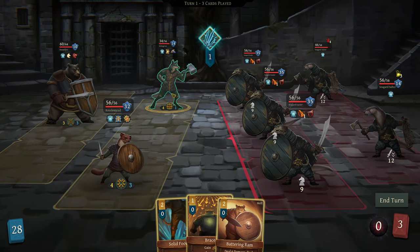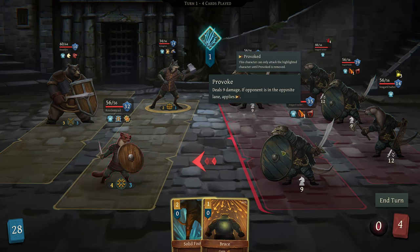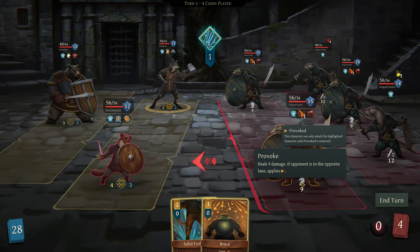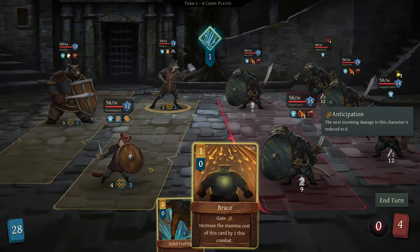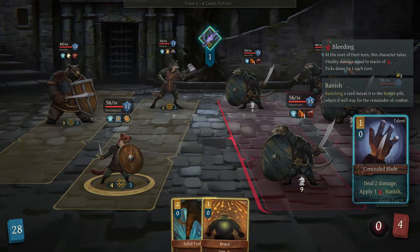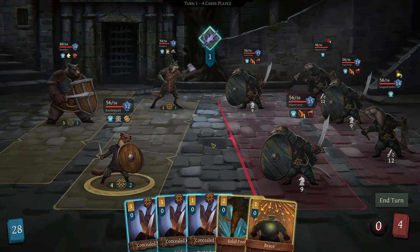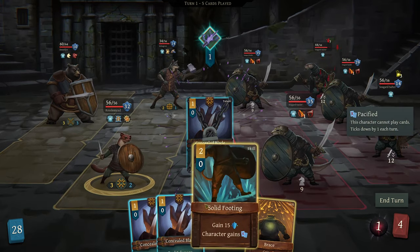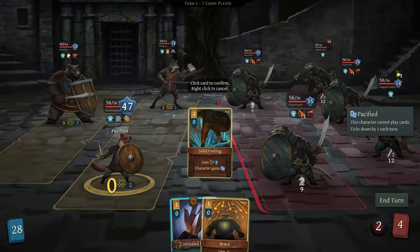We can spend 2 here to shove this guy back so they're not attacking. Now we just have 2 attacks against Kesselmead, who has plenty of defense. Let's not give him 15 more yet - let's make 3 of these, because we have all the extra energy to spend.